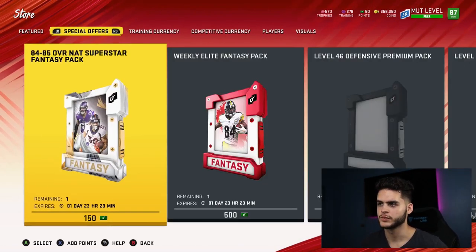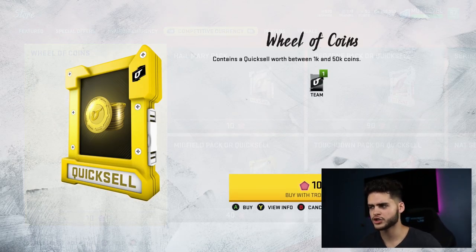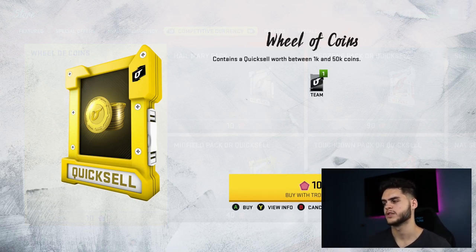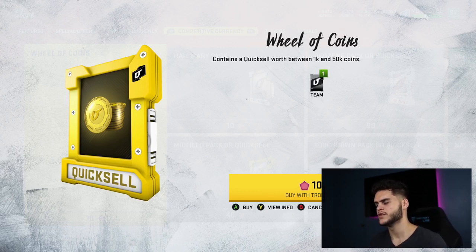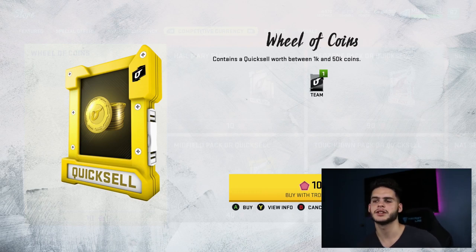If you go over to competitive currency, that's where you use your trophies. If you have a thousand trophies, you can open about a hundred packs that can go between 1k and 50k coins each. At worst you get 100k total; at best if you hit 50k on all 100 of them that's 5 million coins. You probably won't hit the max every time, but it could be really worth it.